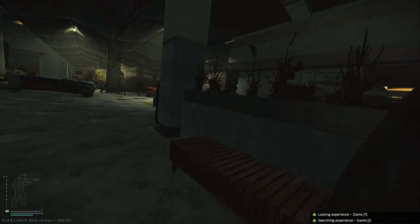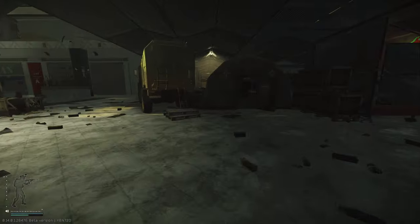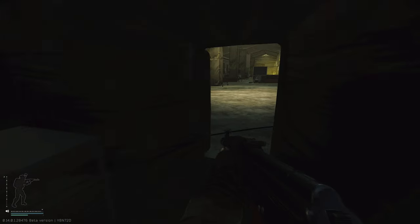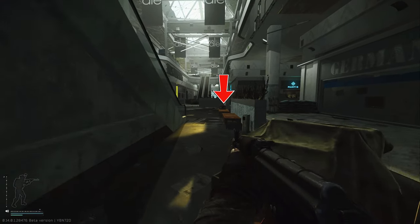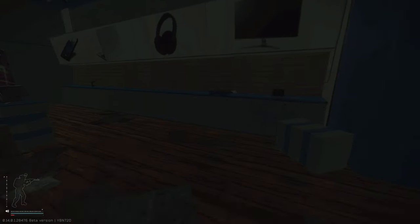Heading into the med tents at the front of Goshen, we're looking for stims and meds on the left-hand side — there are two tables where you can find them. It's a good little spot for your Samples quest. There are also a couple of duffel bags past the barbed wire, but I don't usually check them because they're a bit too much out in the open.